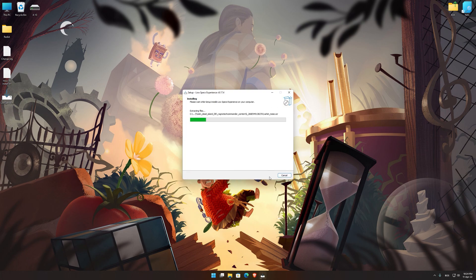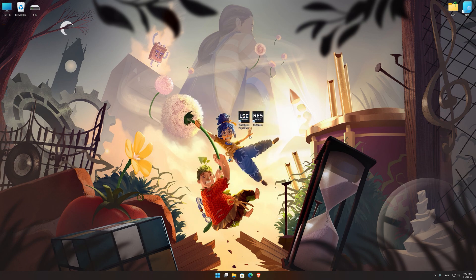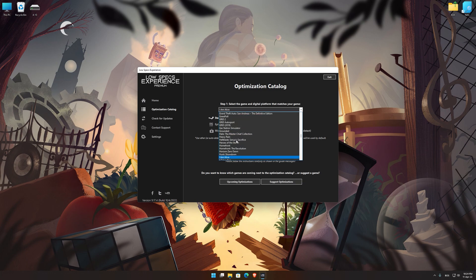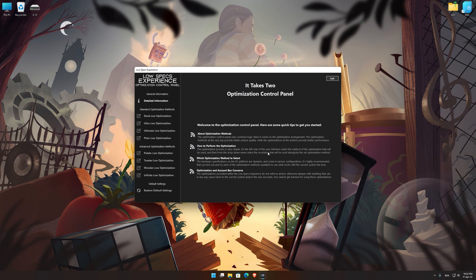First of all, start the installation process for the Low Specs Experience. Once it's done, start it from the newly created Desktop shortcut and select the optimization catalog. From the top of the menu, select the applicable platform and then select It Takes Two from the drop-down menu. Once that is done, press 'Load the Optimization Package.' Low Specs Experience will now automatically check if the game version currently installed is supported by this optimization. If it is, press OK and the optimization control panel will load.